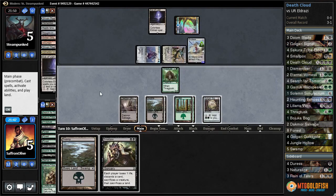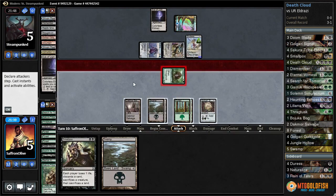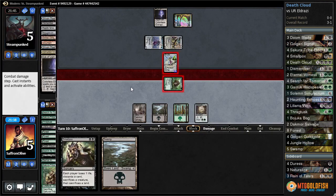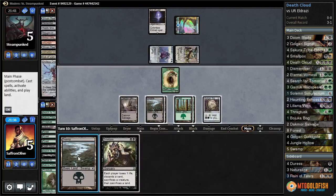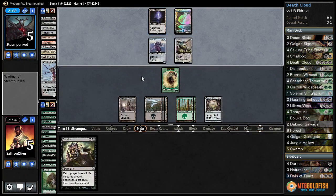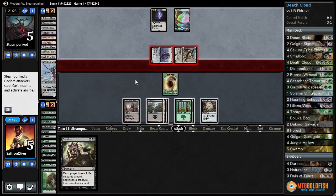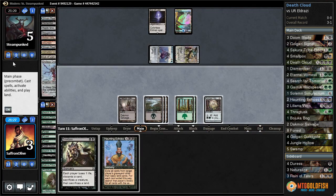They went runner-runner — we have to attack unfortunately. Opponent gets to block with Endless One. We can't smallpox, so let's just play a swamp and pass. Now we're hoping to top-deck — our opponent ran incredibly well and we didn't. We got a black Thought-Knot, drop to three.